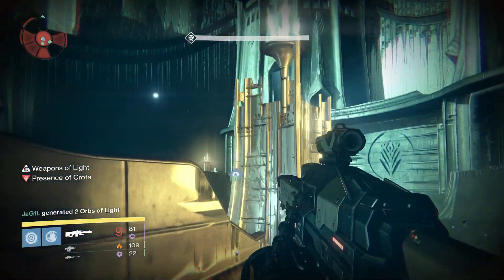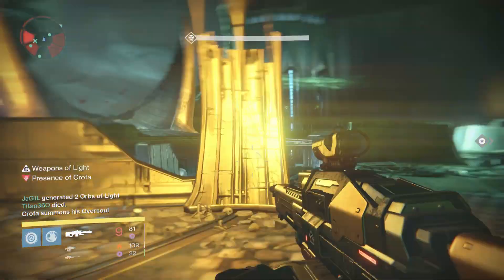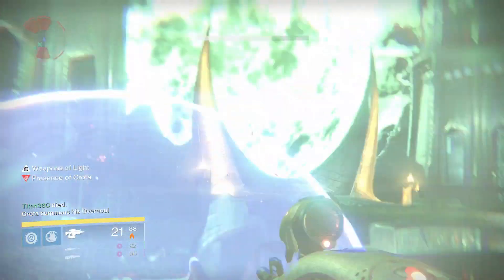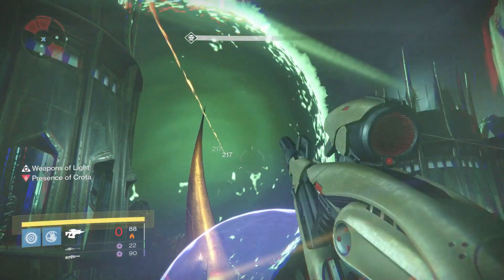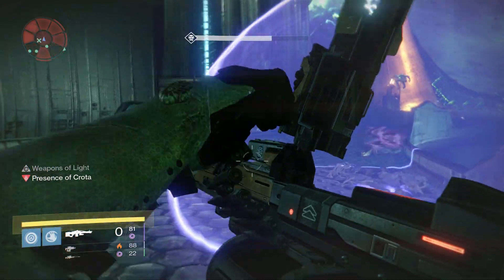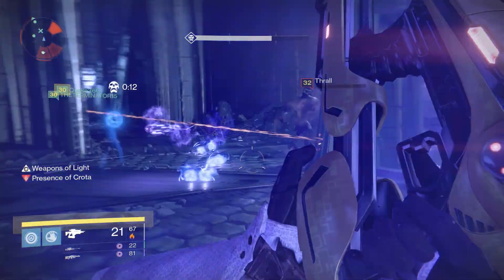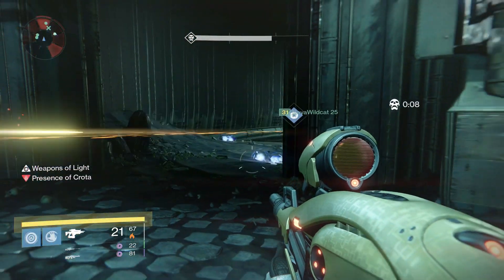After a period of time, Crota will change positions from the front of the room and run over to the right side. This is why your group should be standing on the top of the left staircase instead of the right, as otherwise you'll have an angry demon standing on top of you and hacking away at your group. It's still possible to perform all the duties of a shooter or sword bearer when he's over there, but jumping up to him is a tad trickier. After a while, Crota will then move back to the center of the room, following a repeating pattern of center, right, center, left, center, right, and so on.